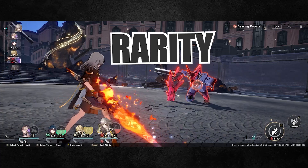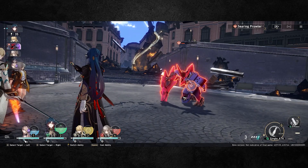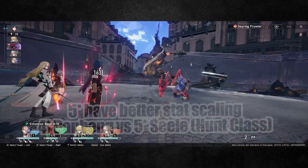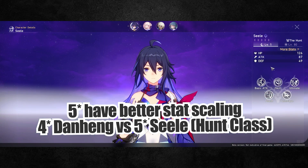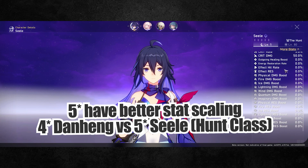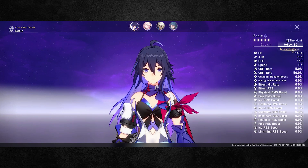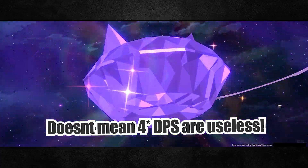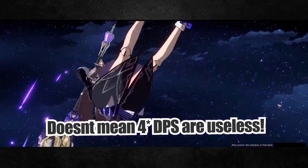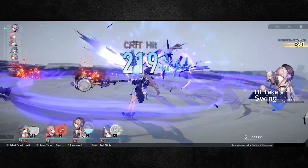In terms of rarities, 5-stars are much harder to obtain in gacha compared to 4-star characters, and there is significantly higher stat scaling for 5-stars versus 4-stars. The main downside of 4-star damage dealers is that they can't output the same damage as a 5-star given those monstrous stats. That said, 4-star DPS units are not totally useless — I've done a 4-star DPS comparison video which I'll link in the card above if you're interested.